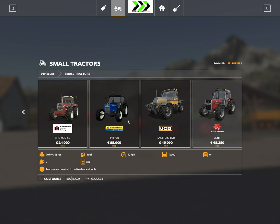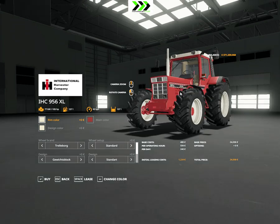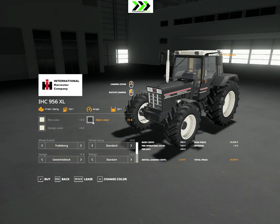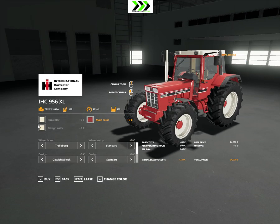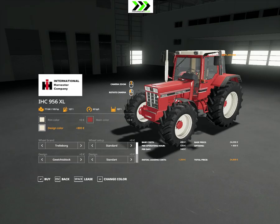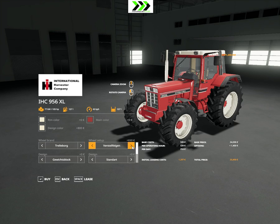Looking at pricing, the International is pretty cheap at 24,000. For basic pricing you can change the main colors, not a lot though. There's a new red one — it's like a born-beat red. Not a ton of different colors but some options.